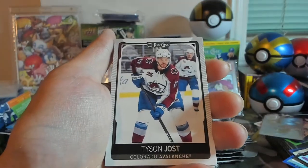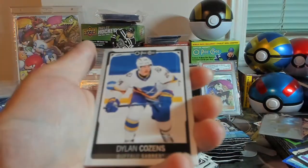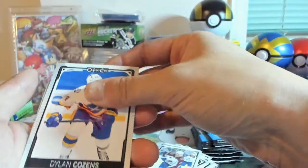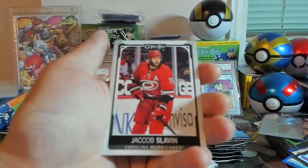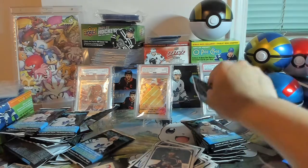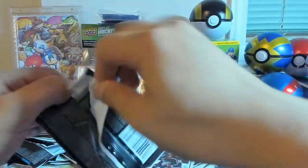Tyson Jost — I think he just got traded today too, but probably gonna release this video later. Dylan Cozens, Mikey Anderson, Jacob Slavin, Oliver Bjorkstrand. And now we are down to our right stack of packs.